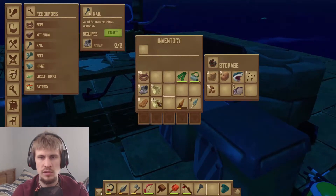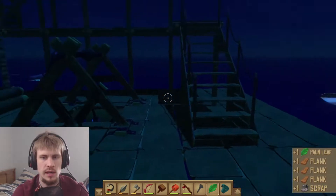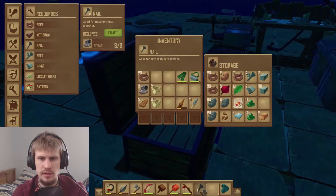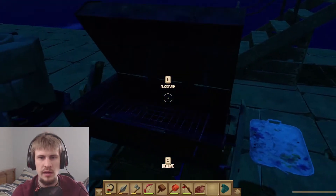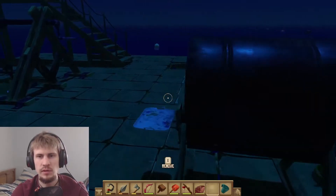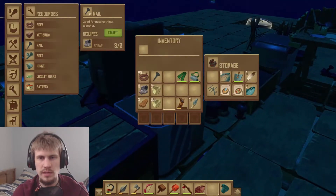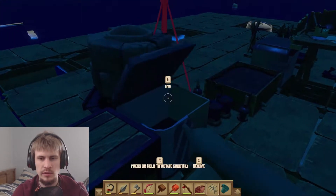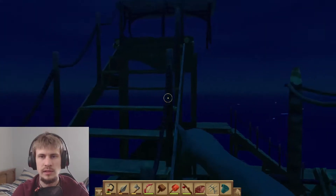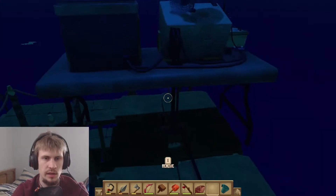I really do wish it came with a little more instruction or information about just how big and what you really need to do for most of this. It feels so odd - it doesn't tell you it needs to be at a certain level. All it says is you need a certain height, but you don't know exactly how high, and that you need a certain distance. Kind of annoying.